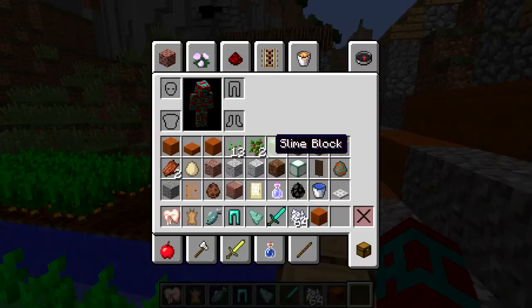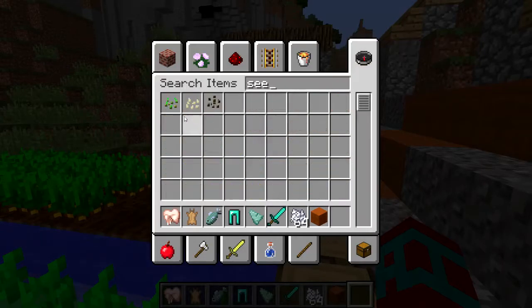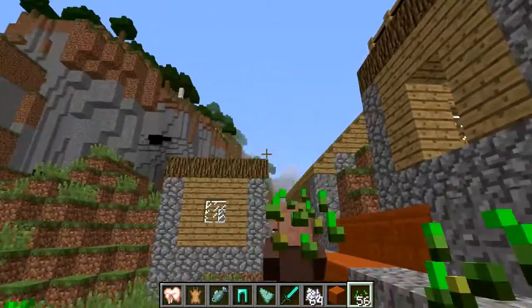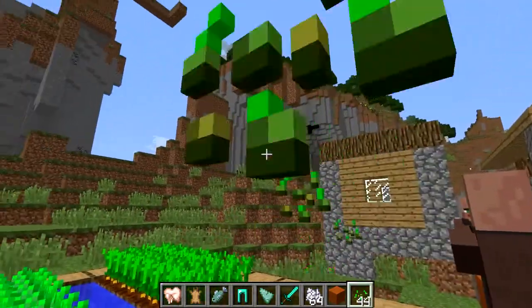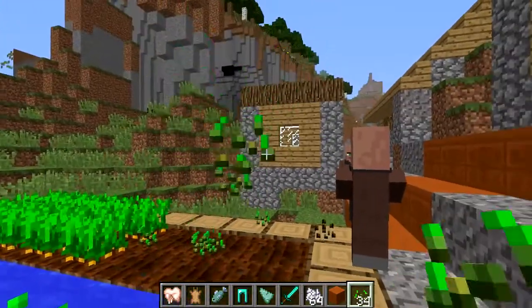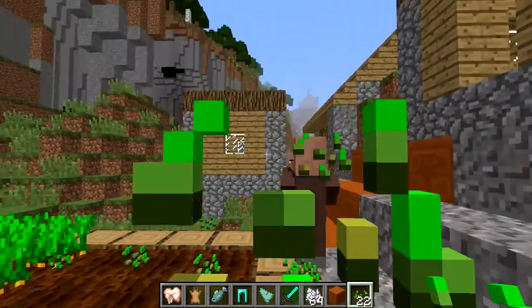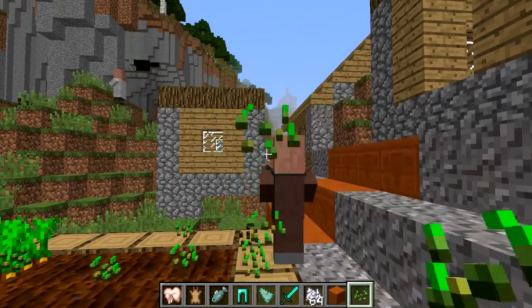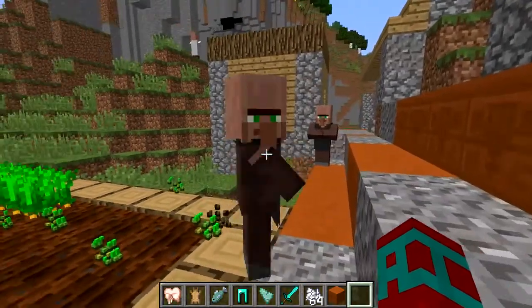Somebody come and garden this. Get a million seeds. Villagers — it's supposed to be part of the upgrade. How do you get them to garden?